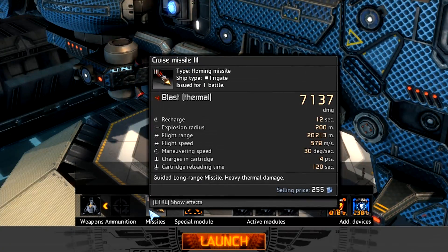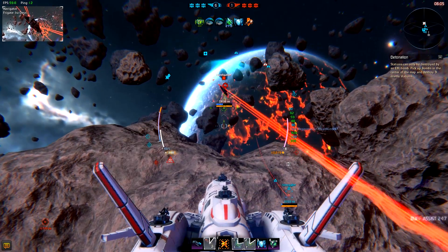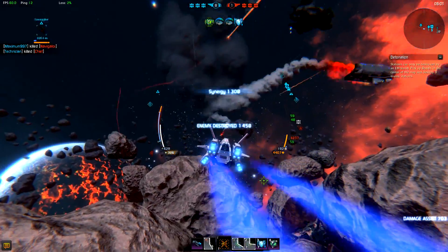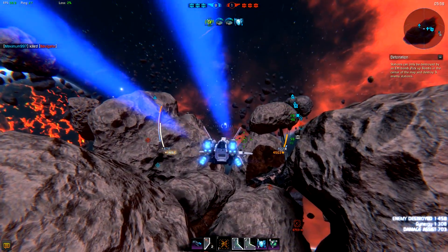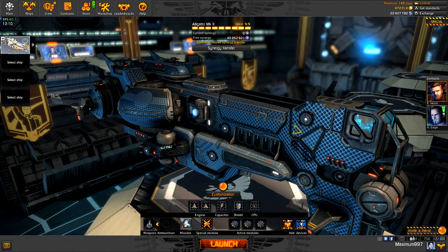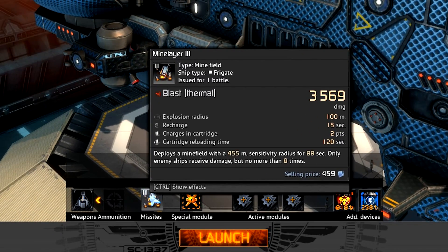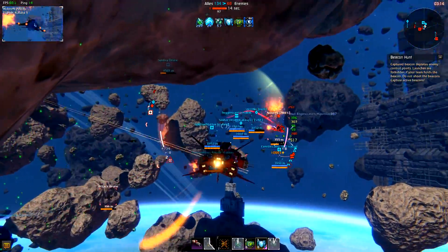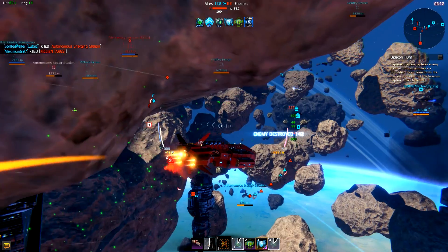Finally, you have frigates. Frigates have powerful cruise missiles. Cruise missiles are somewhat similar to fighter missiles, but deal much more damage and travel to far greater distances, albeit at the cost of low maneuverability. Don't hesitate to replace them as soon as you get a chance — go for a mine layer instead. A well-placed minefield can protect a beacon even from the fastest enemy out there.